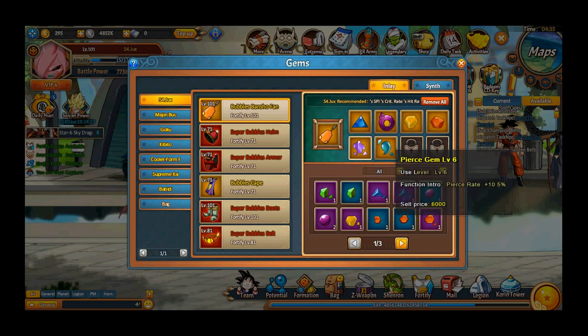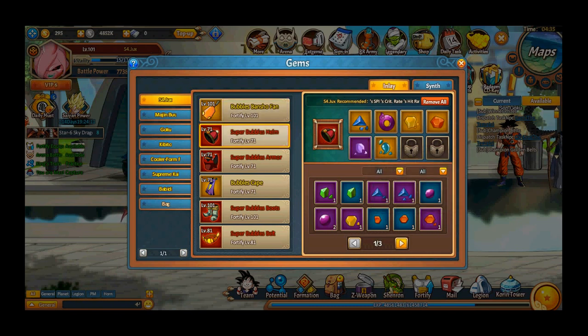Critical gems are actually very interesting. If you have more critical gems and land a good critical strike, you get 100 fury, so on the next attack you can use the main attack.